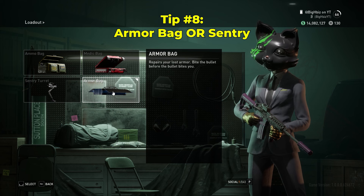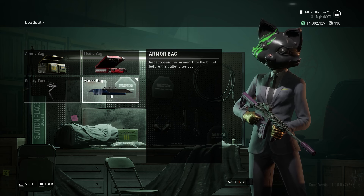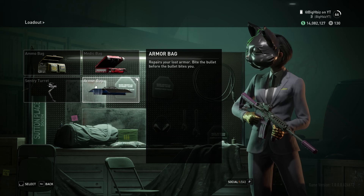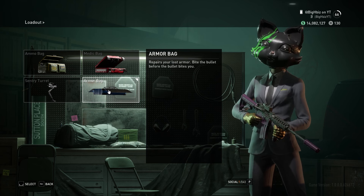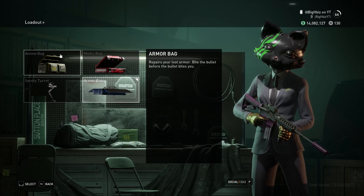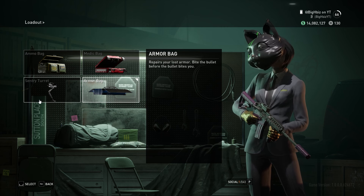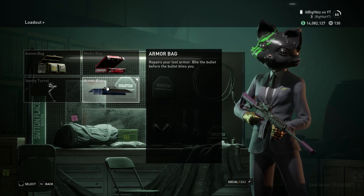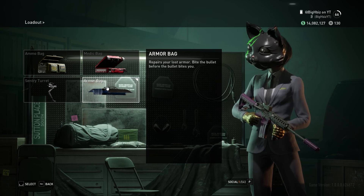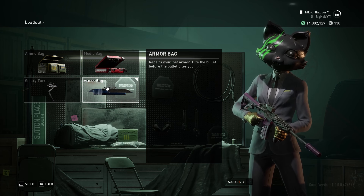For most people, you should be running the armor bag. Armor bag is one of the best deployables, especially if you have the perks to get extra plates inside of it, and then if you have the perks for Armor Up to get two plates out of one use, you will basically never die. It makes Overkill a lot easier. The medic bag and ammo bag aren't that useful. The only two things I would use are armor bag or sentry turret if you want to do a sentry turret build. Armor will save you at the end of the day — if you get chipped away at your armor, you can basically be one shot from anything. When you do get hit on your health bar, it goes down very quick.